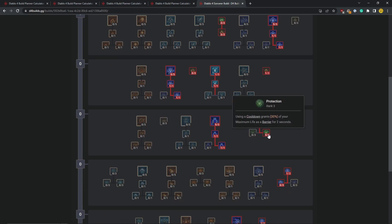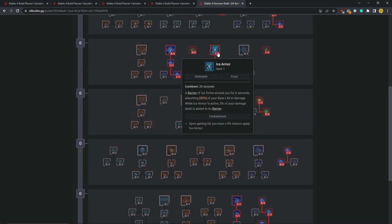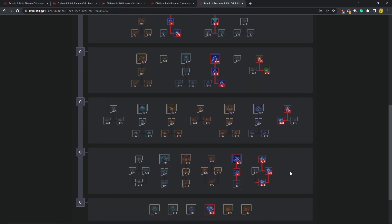To close that 14-second vulnerability gap even further, every time you use a cooldown you gain a barrier for two seconds. It doesn't sound like much, but with Teleport, Lightning Spear, Ice Armor, and Unstable Currents constantly cycling, you can keep this up quite a lot. When you see a lot of enemies, you use a cooldown, gain an extra barrier, deal some damage, and generate more barrier back — it synergizes well and keeps you surprisingly tanky.